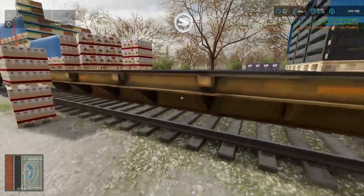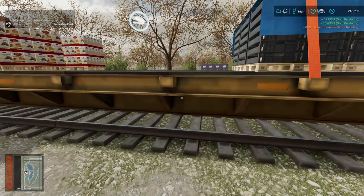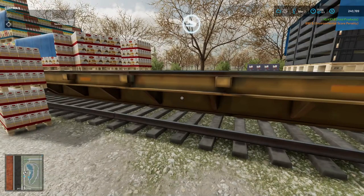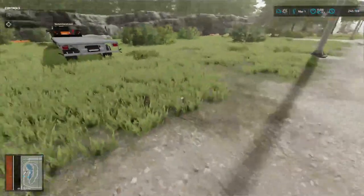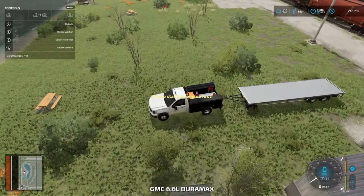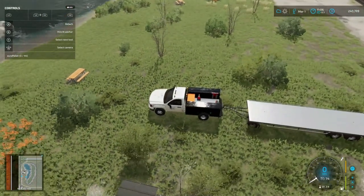Alright folks, we're at $240,789. We could have had a lot more if we didn't have that environmental score penalty. We got to get a planter and we got to get planting. Of course, we got some gold to sell - I'm going to go get the gold and I will see y'all at the selling point.